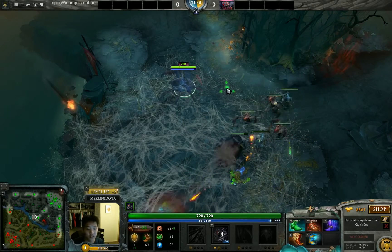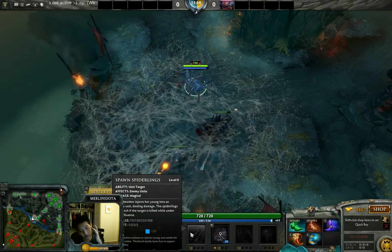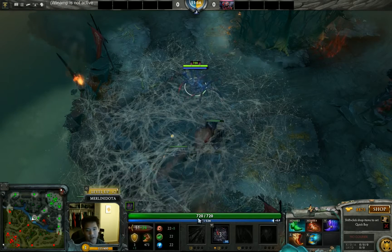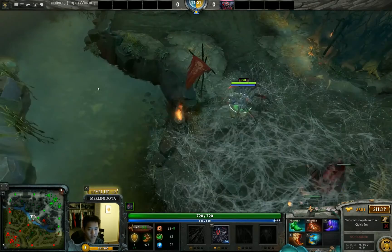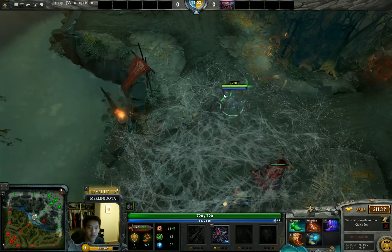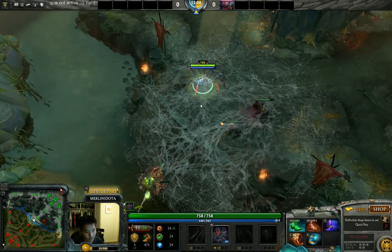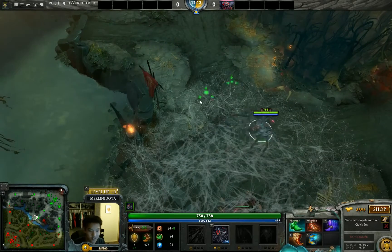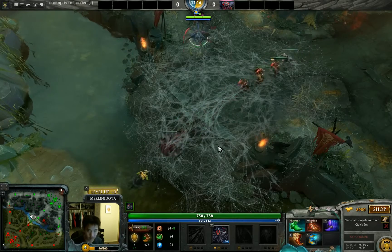The problem with Brood is: first, she got nerfed a lot. Spawn Spiderlings — the spiderlings don't provide four at max level anymore, as you can see it only shows three. They also provide obnoxious amounts of bounty and gold, are really easy to kill with low HP. If you have one decent nuke you can finish them off, and a hero like Dark Seer — especially with Tranquil Boots — you pretty much just can't harass him with a melee hero.